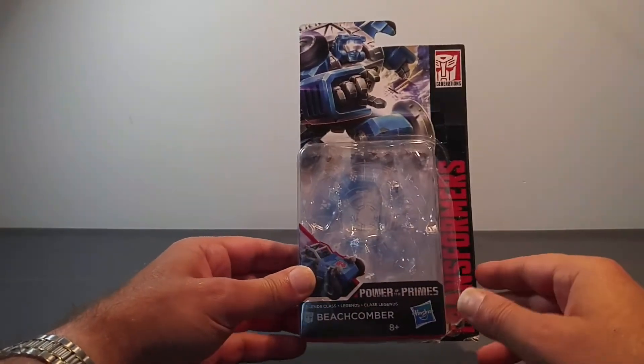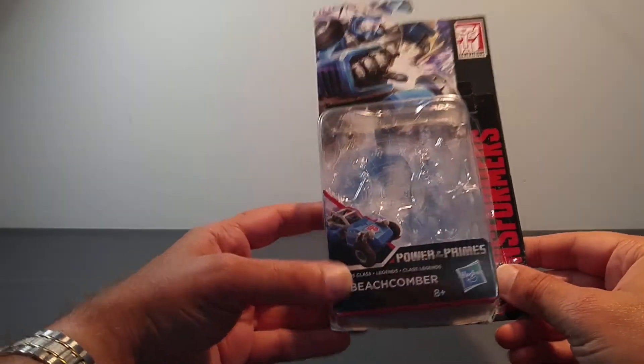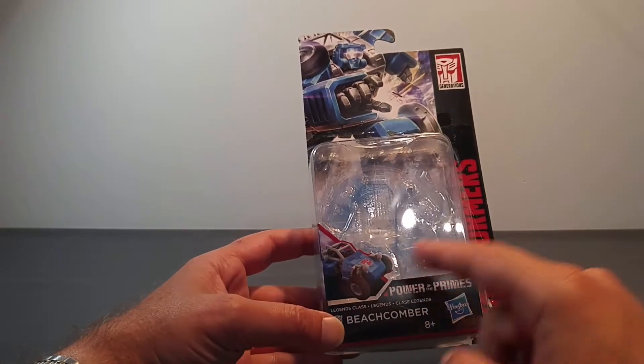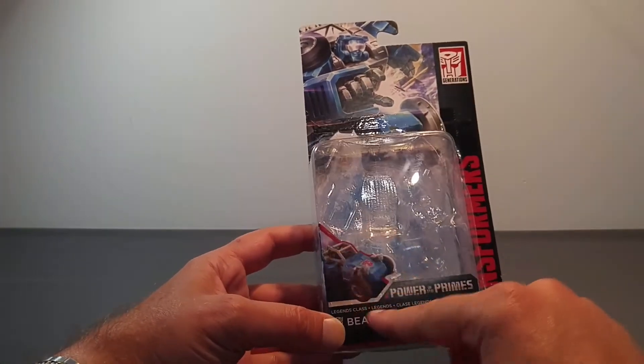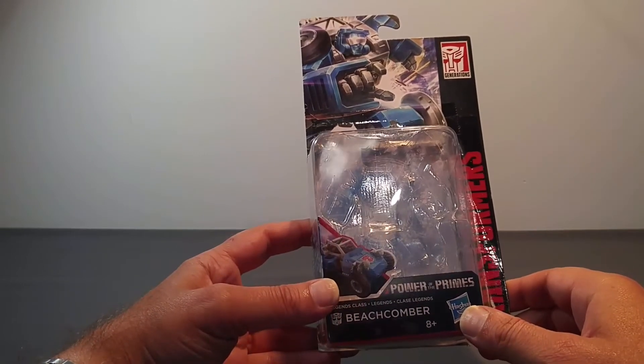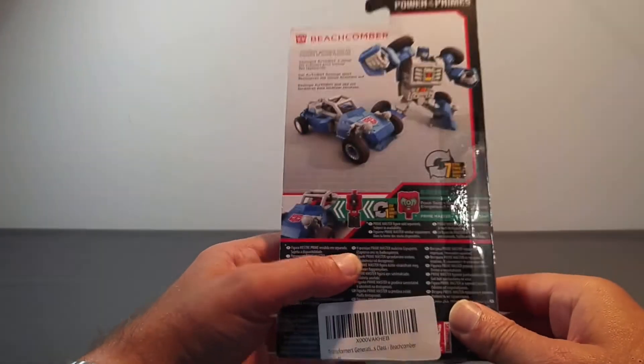Petit aperçu de la boîte : petite boîte Legend assez bien fichue, sur laquelle nous retrouvons en artwork notre ami Beachcomber dans son bot, et en face principale, le même Beachcomber sous sa forme petite buggy des dunes.